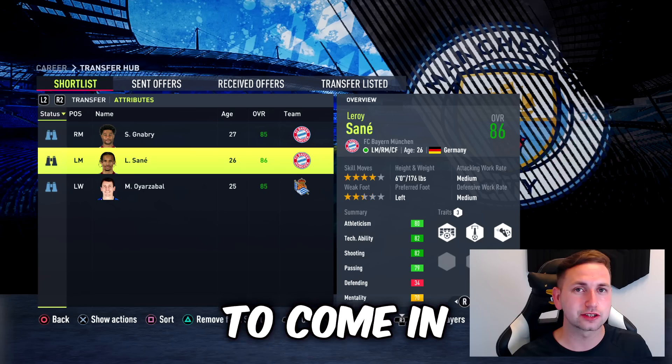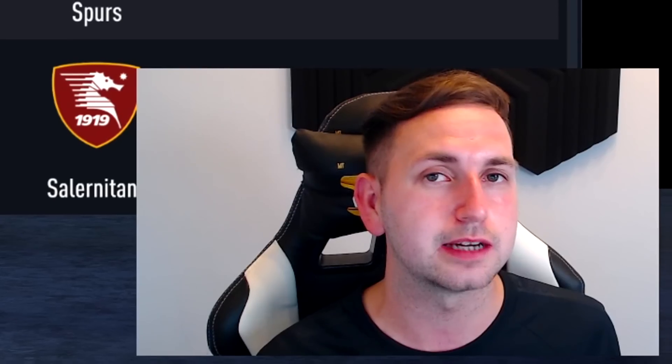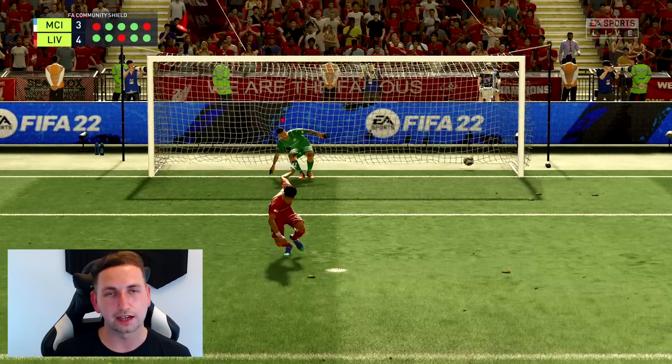In today's episode, we are signing one of these players to come in and replace Riyad Mahrez. We've already gone ahead and done some business in this window: Nathan Ake plus 25 million, bringing in Anasio. We also played our first game of the season last episode, taking on Liverpool in the Community Shield, and we lost on penalties again.